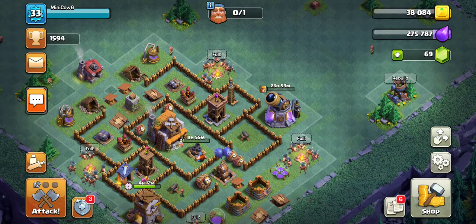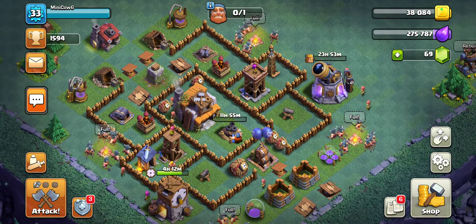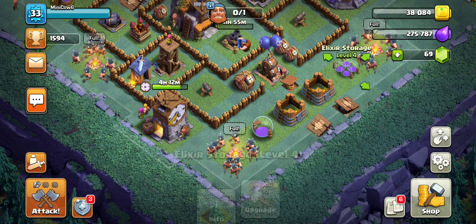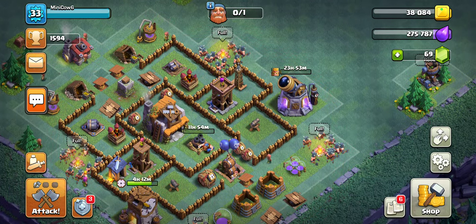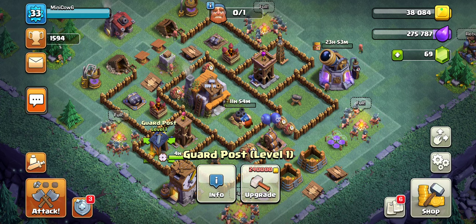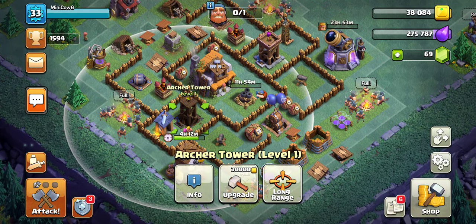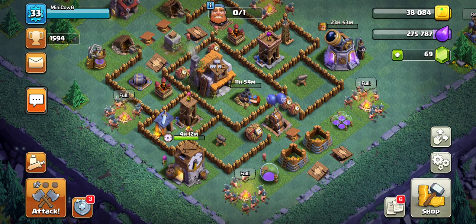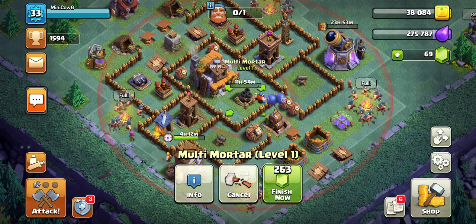That's going to be our plan for our elixir. We do need to start using our elixir for the gold storage — wait, we need to use our gold for the elixir over here. But I think this is our best upgrade right now. As time goes on, we're going to upgrade — probably not the guard post. The guard post is nice for distracting, but I think we're going to start upgrading these archer towers. Maybe some traps, but for the most part we're just going to be upgrading troops, storages, and whatever big defense we have going — maybe the crusher, even.